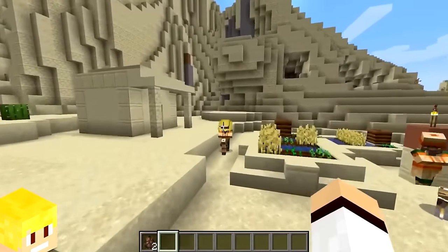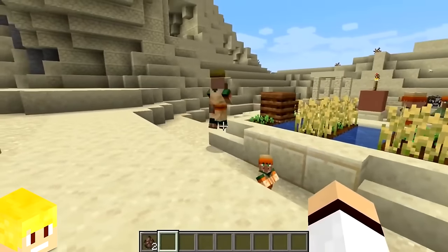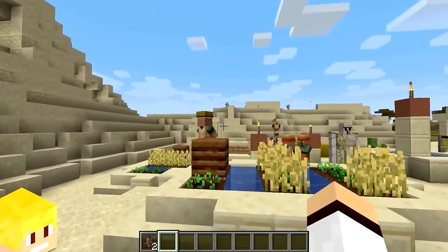The villager skins that were added in the 1.14 village and pillage update were actually inspired from a real-life 2018 fashion show.